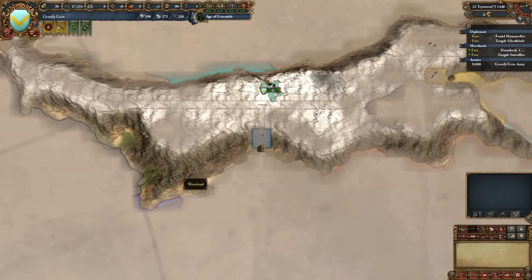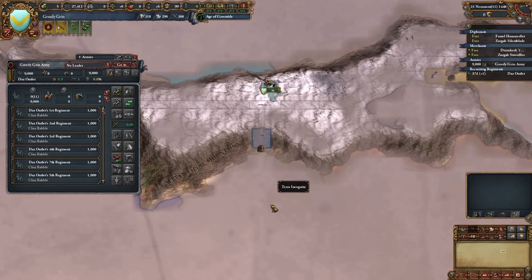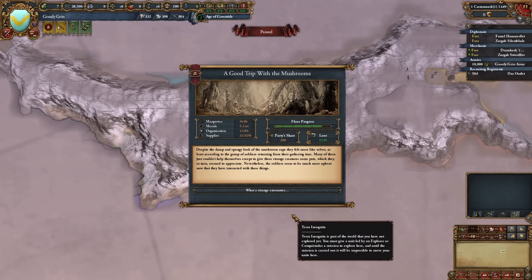I'm a little nervous — our supplies are down to 38.6%, which is concerning. Still going deeper — another Ancient Dwarven Knowledge. Colony of Mushroom People: some explorers were picking mushrooms when roughly humanoid shapes with wide-brimmed hats emerged — living mushrooms! More food or 'some fun guys' — can't pass up a good pun. Despite their damp spongy look they felt like velvet, and soldiers couldn't help giving them pats. Result: gain 1 whole morale.